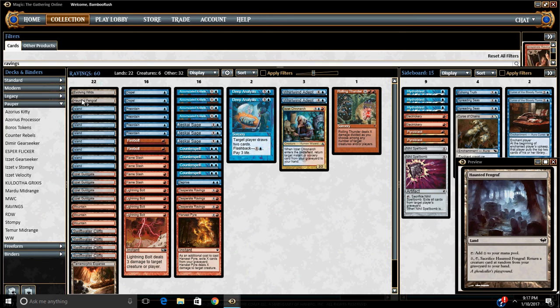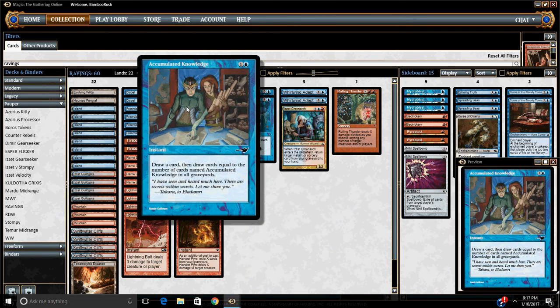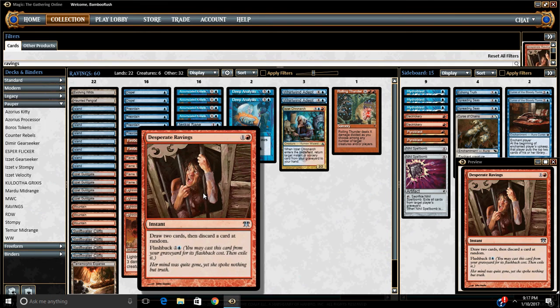So basically I'm going to break this down to card draw, win conditions, permission, and removal. The card draw is four Preordain — one of the best one-mana cantrips in the format, certainly maybe one of the best spells in the format period. Four Accumulated Knowledge, incredibly explosive and powerful two-mana draw. This deck plays with the graveyard a little bit because of Ravings, so the Knowledges can get bolstered up by that interaction. Desperate Ravings, the card that came in through Eternal Masters, is the whole reason for this deck existing. It's basically a lot of graveyard flashback type spells, so that when we discard randomly with Ravings, we actually get additional value.